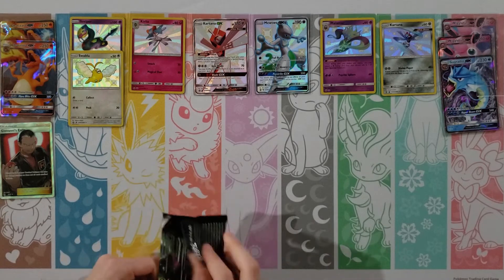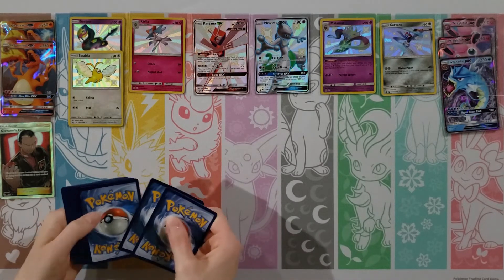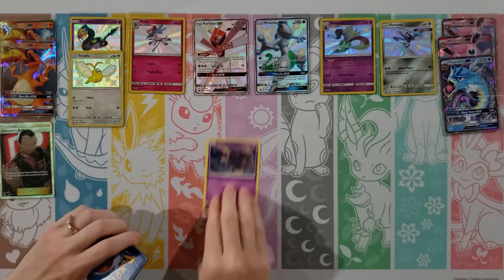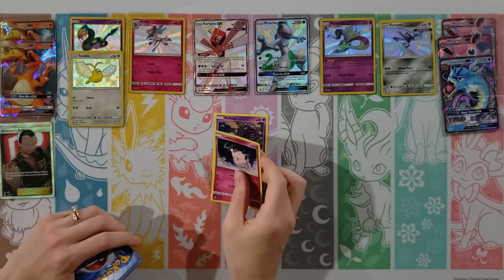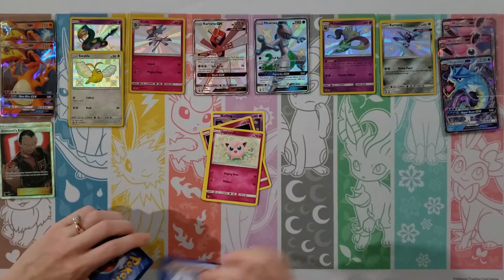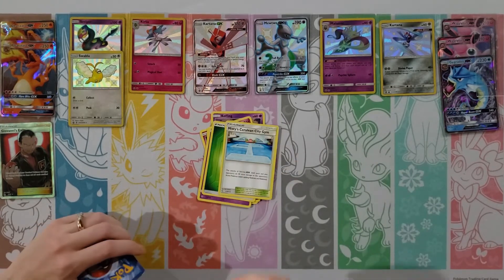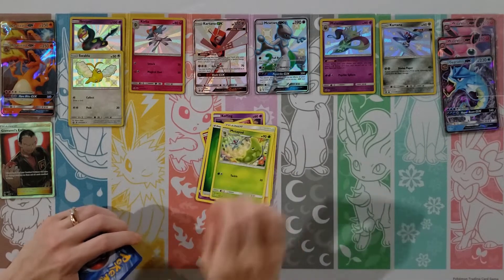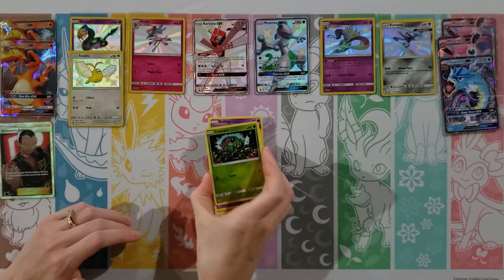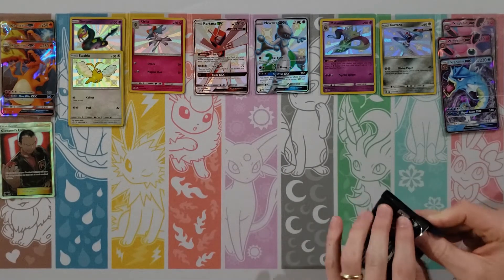We're going to go with this Charizard pack here. Voltorb, Geodude, Pikachu, Clefairy, Cubone, Fighting Energy, Giovanni, Lieutenant Surge, Koga's Trap, Erika — and then a Voltorb. Not the shiny Voltorb. You had a lot of Supporters all in a row there. The shiny Voltorb is blue — which is kind of cool, it looks like a Great Ball.